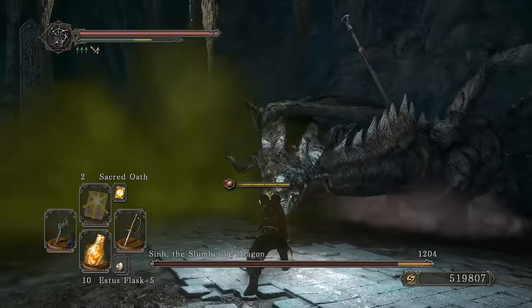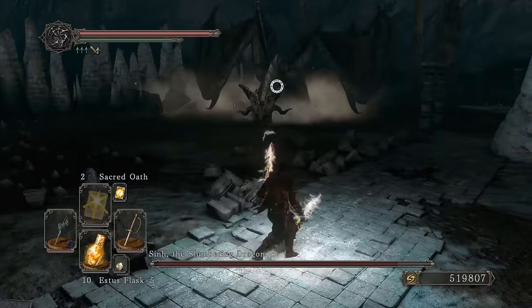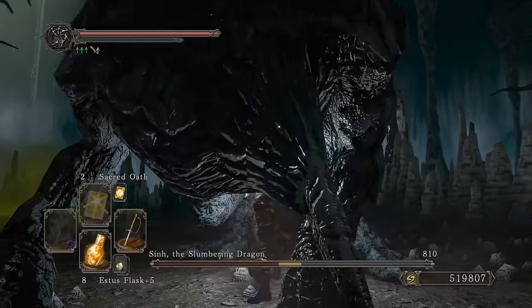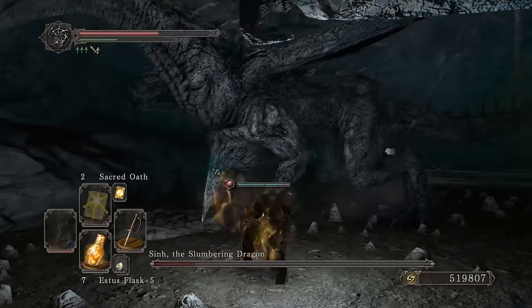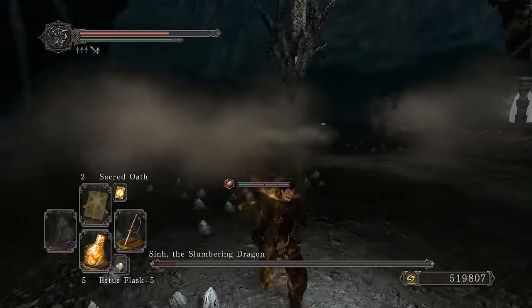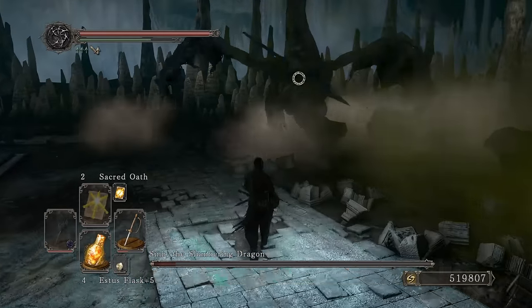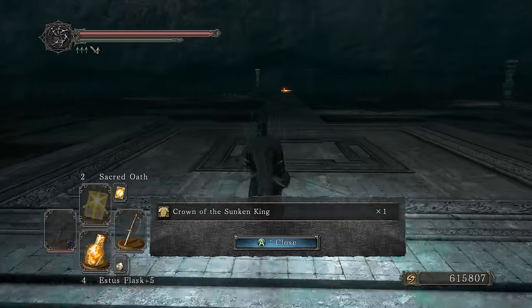My Bright Bug is about to wear off, Sacred Oath is about to wear off. Sunlight Blade, Gold Pine Resin — just hit his ass. I don't care about the fire breathing. Go to town with R2. Oh my lord — I'm toxic. Sit your ass still, stupid dragon. Oh, a Crown of the Sunken King drop. That's all the bosses in this DLC.